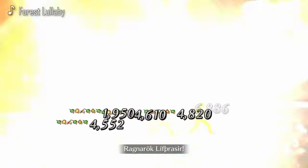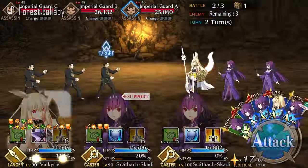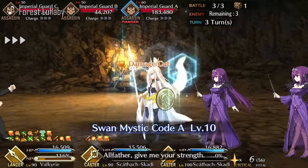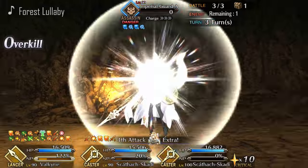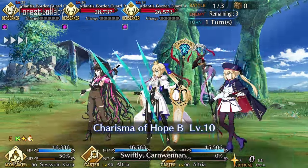The second quick looping setup is more demanding because you will need Chaldea Combat Uniform, a hybrid CE on Skadi, a third charger, and a looper. In wave one, on your field there will be your looper, Skadi, and the third charger. The third charger charges your DPS to 100%, you swap them out for Skadi, then use quick buffs on them — they use their personal buffs before firing their NP. Waves 2 and 3 are again a matter of charging your DPS to 100% and firing the NP.